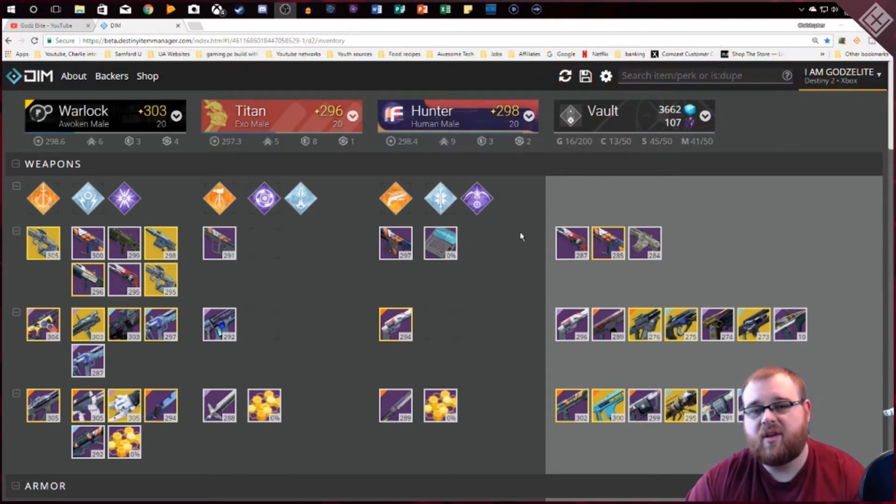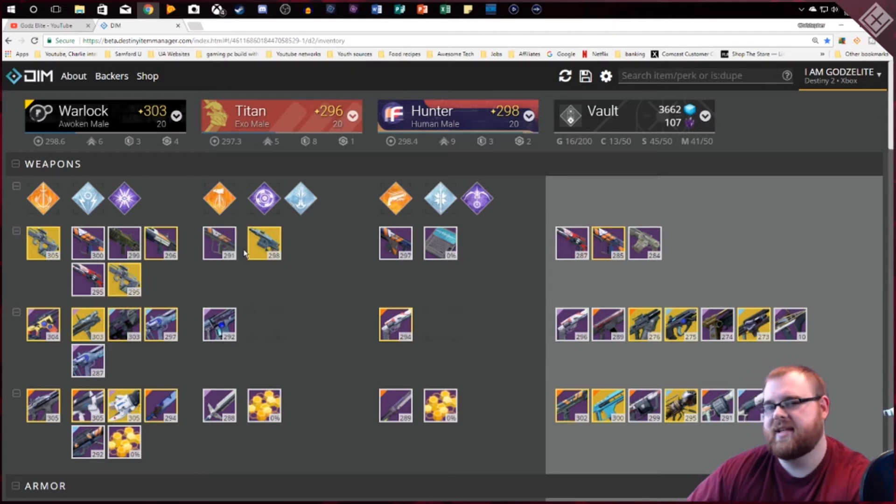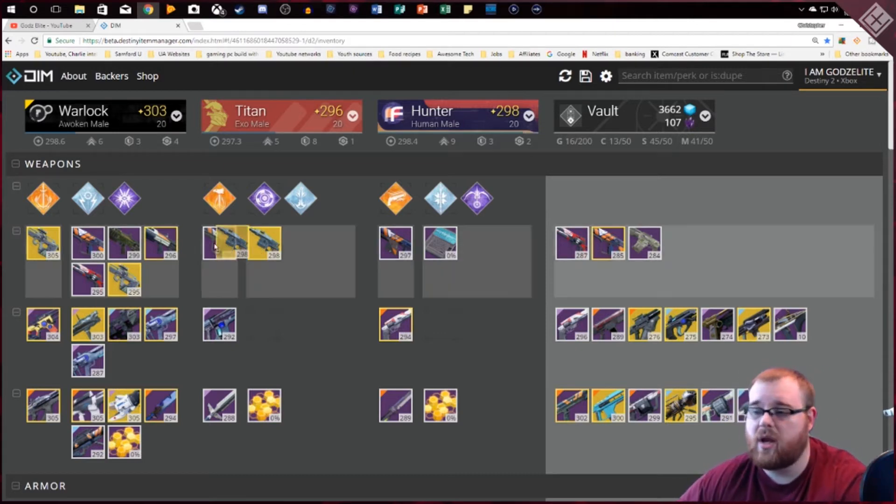If any of you have ever played Destiny 1, or maybe you just skipped on to Destiny 2, I'll explain how it works. Back in Destiny 1, if you wanted to move your gear from one character to another, you had to go down to the Tower, put everything into the vault, switch characters, fly back down to the Tower, pick it up, go back to orbit, and then go to whatever activity you wanted to do. Destiny Item Manager allows you to move everything around your characters instantly without having to go to the Tower or the Farm.